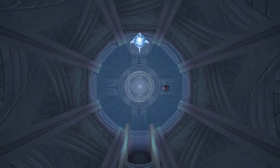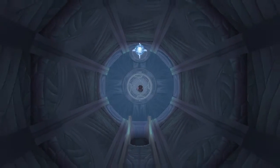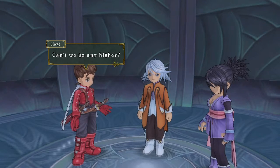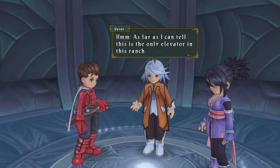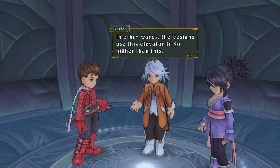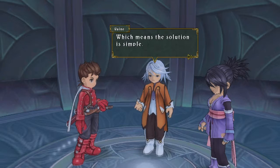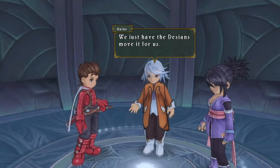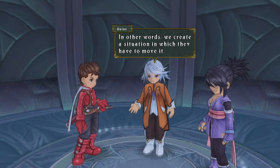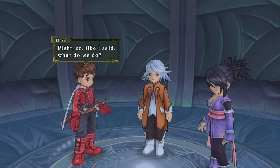Yeah, sure thing Lloyd, so what's it do now? Curious. I was kind of hoping it'd only be like light-up floor tile puzzles. I don't know if I can handle sorcerer's ring hijinks. Can we go any higher? As far as I can tell this is the only elevator in this ranch. In other words the Desians use this elevator to go higher than this, which means the solution is simple. We just have the Desians move it for us - we create a situation in which they have to move it.